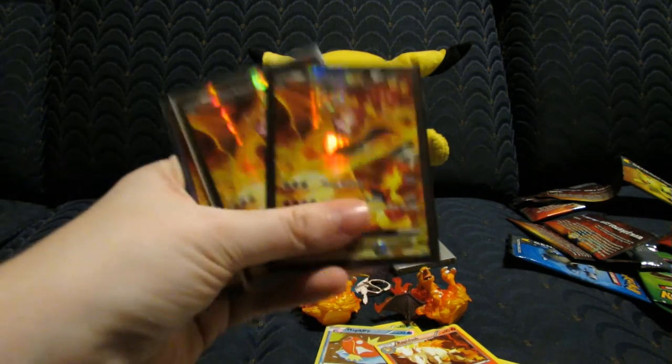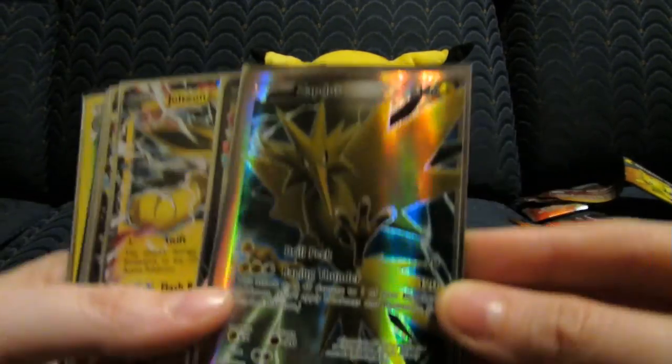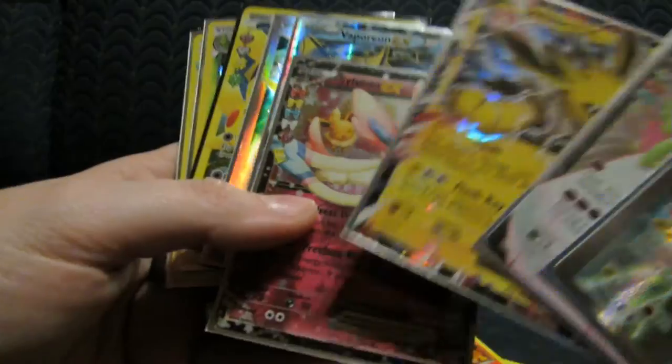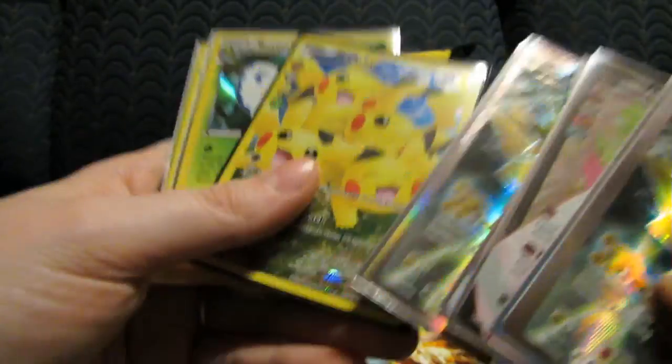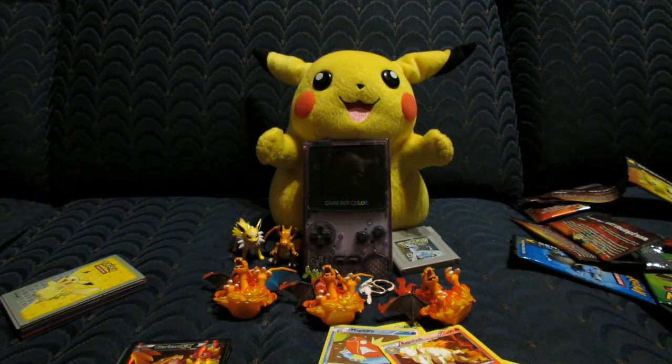Not only did we get the awesome Charizard promos and some really cool reverses, we have the super miscut Zapdos, the regular Zapdos, Gardevoir, Jolteon, Sylveon, Vaporeon, and Pikachu Full Art. Super awesome opening — give it a thumbs up if you liked what you saw. Stay tuned for much, much more!